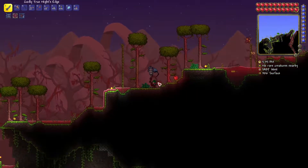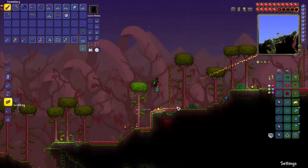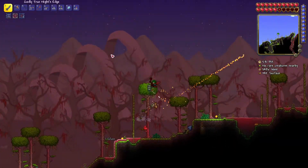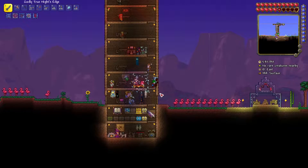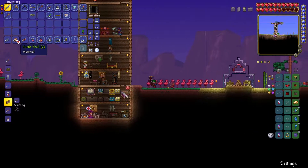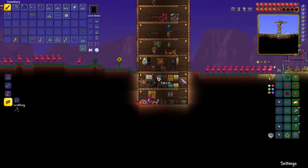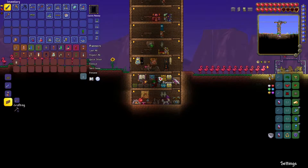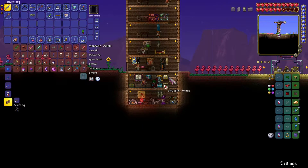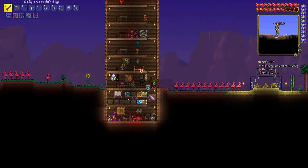I just killed this Durpling, whatever it's called, and I got a jungle key - well not that one, but I got a jungle key, and I'm not even underground yet, I just got here in the jungle. I also got a turtle shell, and I think we have three total. Didn't you say you had one? Yeah, so we have three turtle shells, so we can already make turtle armor.